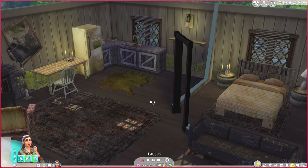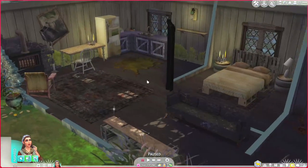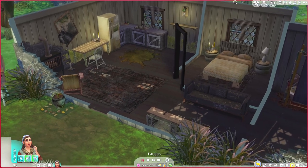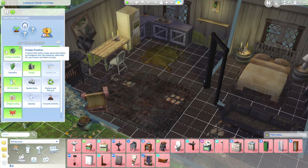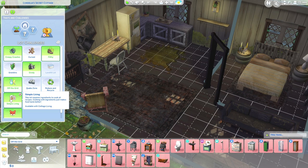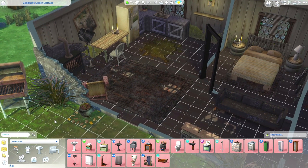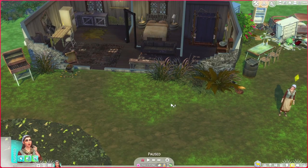Inside, she is not really starting from nothing — she's got everything she needs in here. She just couldn't believe her luck finding this. We've got somewhere to sleep, our own little bathroom. It's not very great — everything is broken — but it's a roof over our heads to begin with. We gave her some lot challenges: creepy crawlies, because everything is going to be nasty to begin with. We've also got off the grid and simple living where we can't cook unless we have the ingredients. We've also got the wild foxes on there as well. I can't wait to get stuck into this Let's Play!